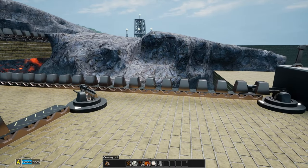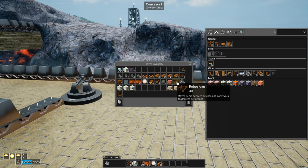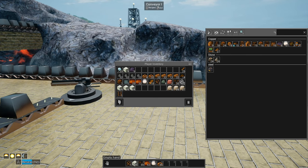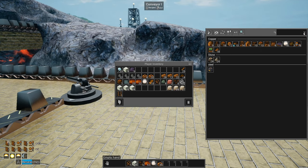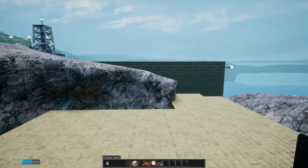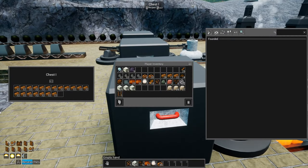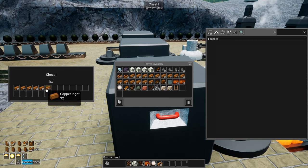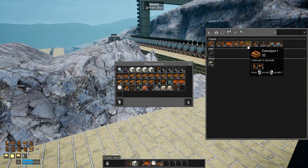Let's look at what it's going to take to build some more assemblers. Let's grab six of these - we know we're going to need them. We've got a fair amount of copper on us. Oh, we've got tons now - so nice having this automated. We'll use this to make some belts as well because we're going to be chewing through those quite a bit. Let's queue up some of those.